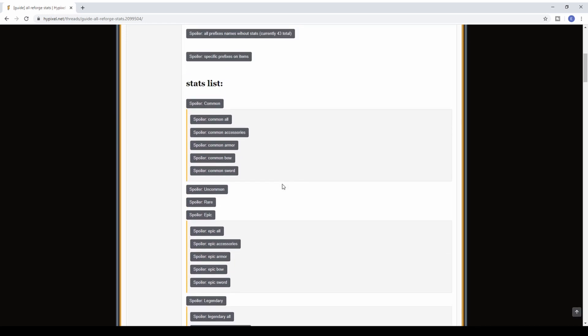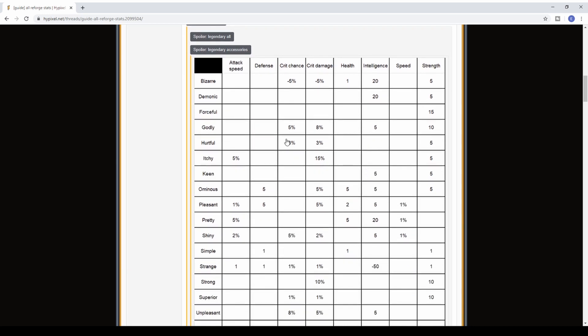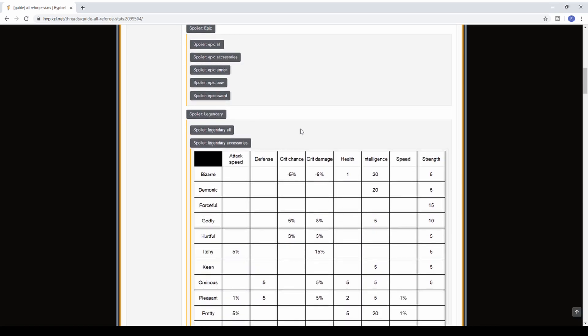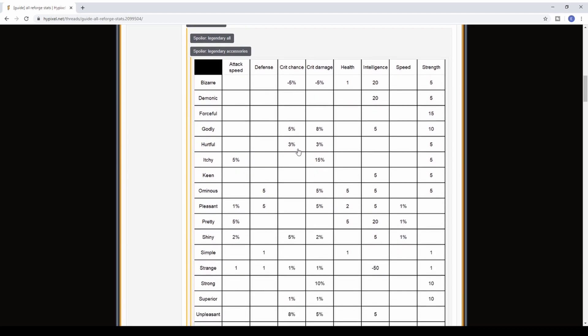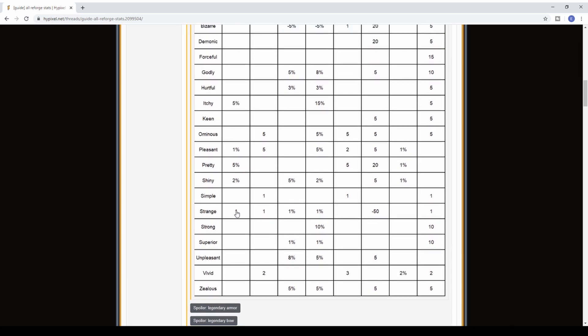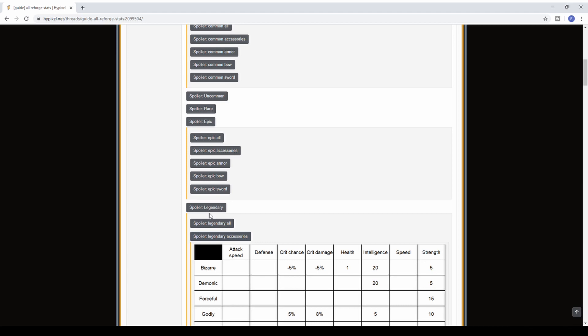For talismans: if you want crit chance, go for Godly or Zealous — they're the same until Epic rarity, where Godly becomes better. If you want damage, go for Itchy on Rare and below, and Strong on Epic or Legendary. That's basically it for reforges.